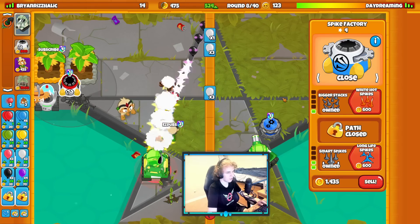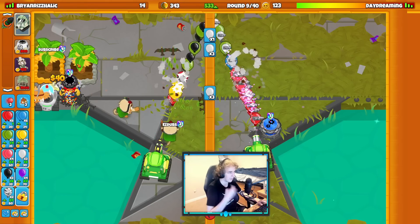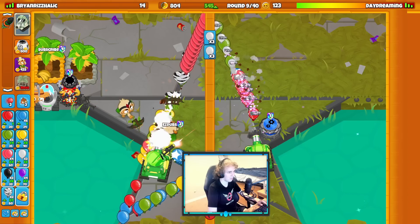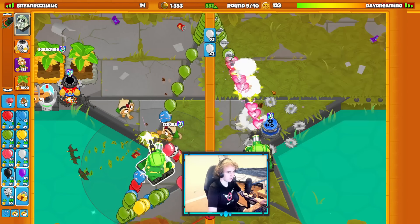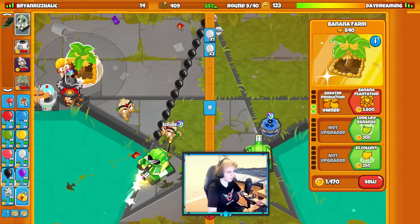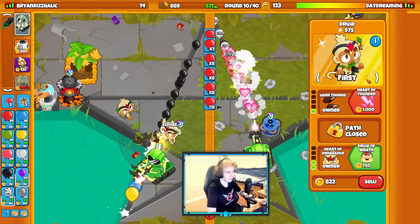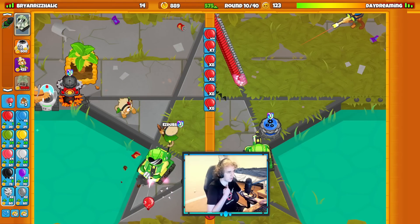Let's build up my Spike Ball Factory now. I really think I need to get the Spike Ball Factory on round 9 here - I'm pretty sure I got it too late last time. He's sending me rushes now, which complicates things a little bit. I'm going to sell a farm for it. I know it seems really weird selling a farm, but I need to have this guy producing spikes early. I need to get this Spike Pile going as early as humanly possible.